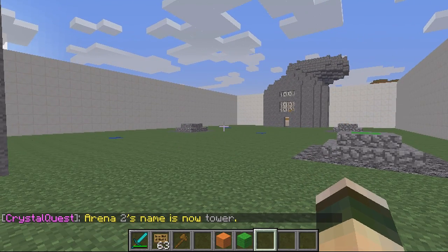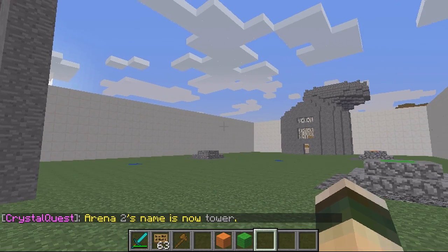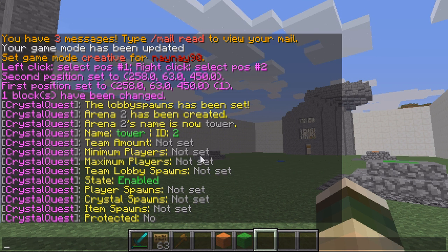So this one's called Tower. What you can do is check what other stages you've got left to do. You do CQ Check and then whatever the ID was, so 2. And as you can see I've still got to set pretty much everything.